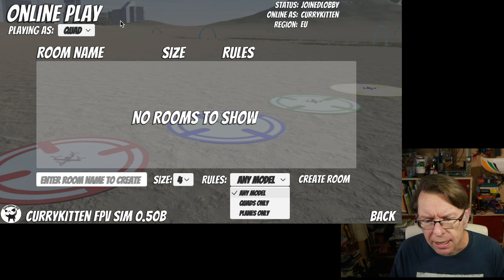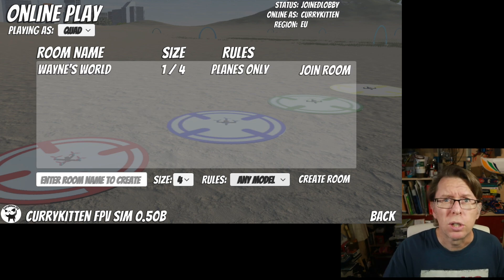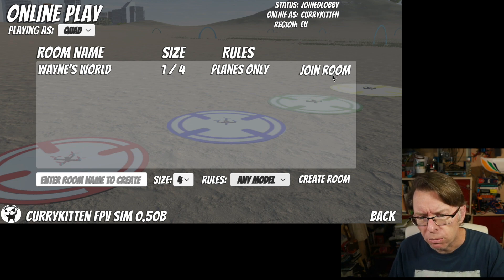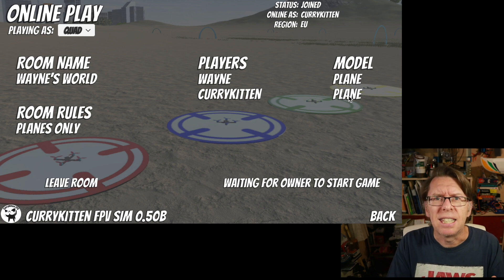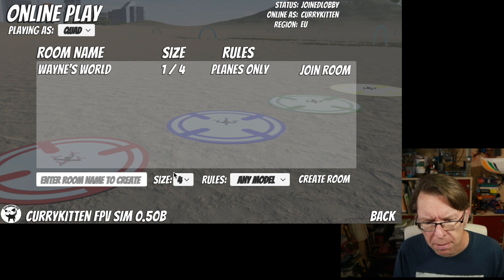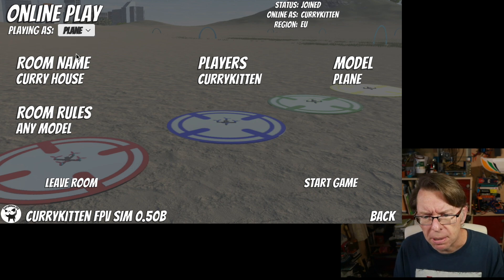So if somebody creates a planes-only room — and I've got another session running at the same time — you'll see my alter ego has created a room called Wayne's World, which says planes only. We're a quad. If we join the room, I decided it would let you join but just override you, so it's like: oh, you're a plane now. Basically, unless you're in the right room, what you're playing as is just what you'd like to do if it's available. If it's not available, you can't do it.